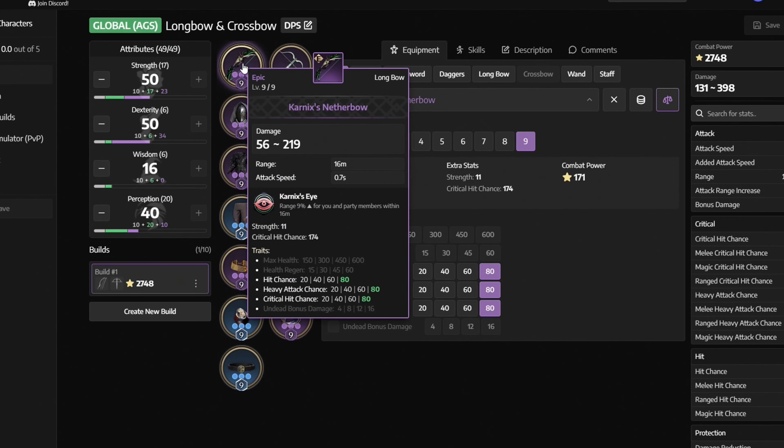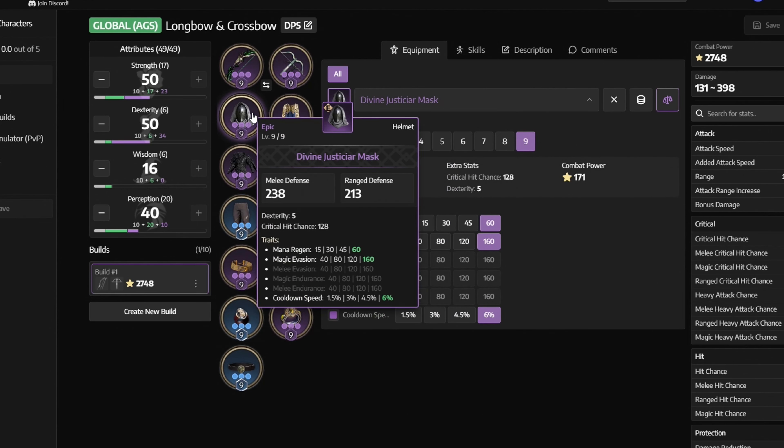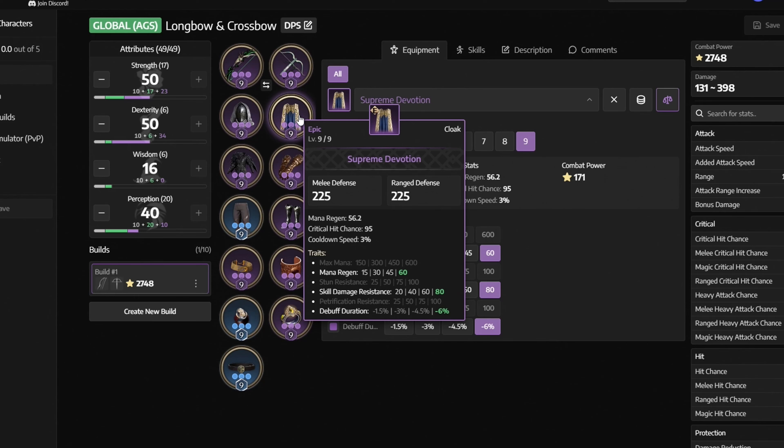So we are using Carnyx's Netherbow with traits like Hit Chance, Heavy Attack Chance, and Critical Hit Chance. Next we have Rex Kimaru's Crossbow with traits like Hit Chance, Heavy Attack Chance, and Added Attack Speed. Next we have Divine Justiciar Mask with Mana Regen, Magic Evasion, and Cooldown Speed. Next we have Supreme Devotion with Mana Regen, Skill Damage Resistance, and Debuff Duration.